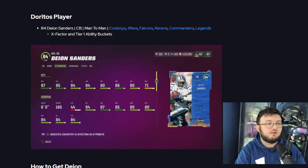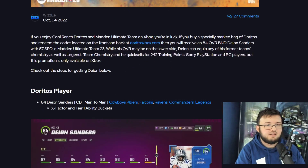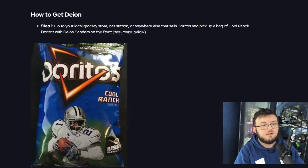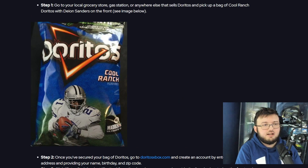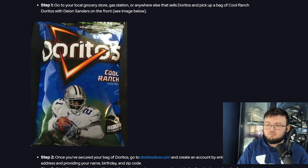He is Xbox only, so keep that in mind if you have PlayStation — it's not going to work. He does get Cowboys, 49ers, Falcons, Ravens, Commanders, and Legends chemistry. He has X-Factor and tier one ability buckets. He quick sells for 242 training, which is not bad if you're already buying these Doritos chips.